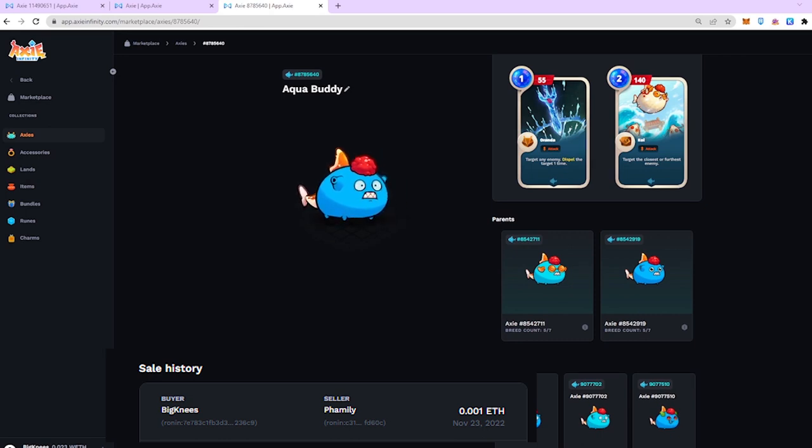Hi guys, this is Mighty, also known as Big Niece. I've been playing Axie Origins since the alpha version. I'm a competitive player — I managed to reach top 1k in the last season, and my peak rank in the rare era for Season 2 was top 87. I am accepting this challenge because I believe that budget B2 Axies can still compete in Axie Origins leaderboards.